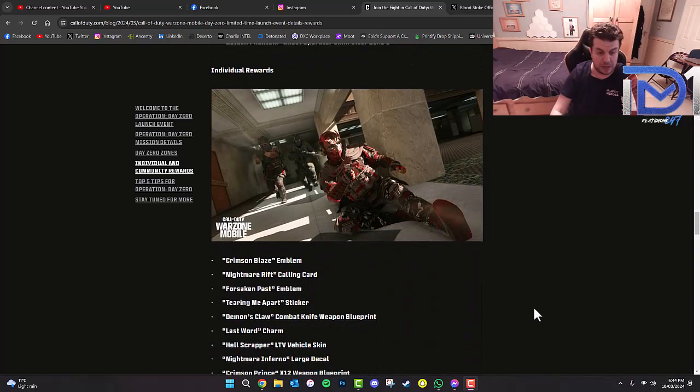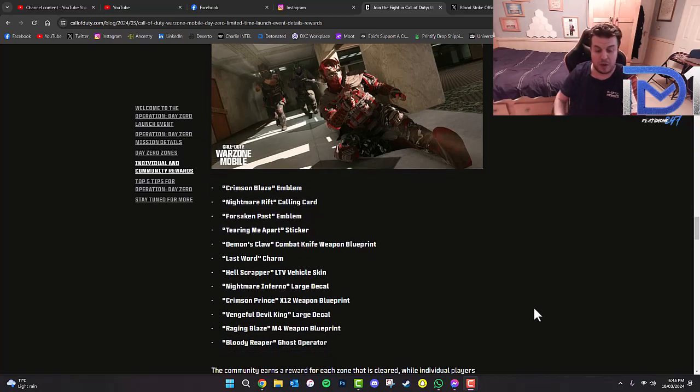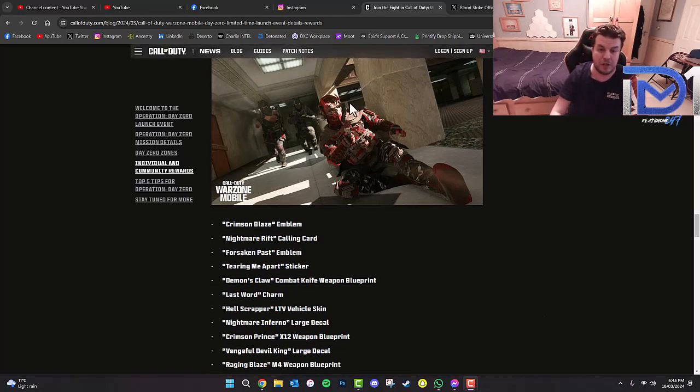Individual rewards include the Crimson Blaze Emblem, Nightmare Rift Calling Card, Forsaken Past Emblem, Tearing Me Apart Sticker, Demon's Claw Combat Knife Weapon Blueprint, Last Word Charm, Hell Scrapper LTV Vehicle Skin, Nightmare Infernal Large Decal, Crimson Prince X12 Weapon Blueprint, the Vengeful Devil King Large Decal, Raging Blaze M4 Weapon Blueprint, and the Bloody Reaper Ghost Operator — which I think is the one on screen right now.